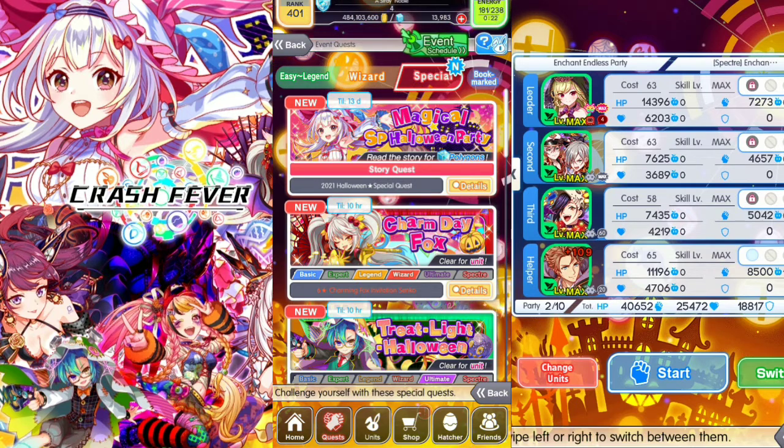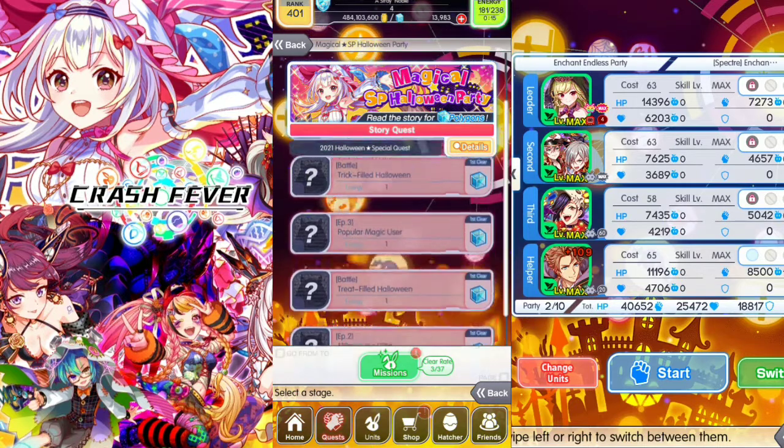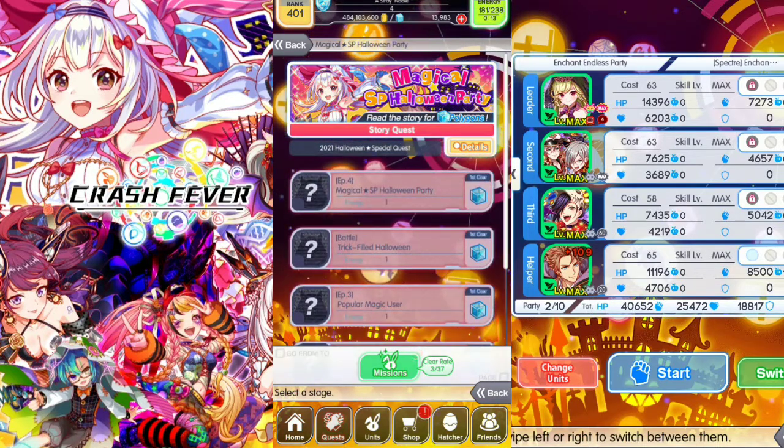First one is Story Quest. It's a magic special Halloween party. First clear gets 10 polygons. Total polygons on this Story Quest is 60 polygons. Make sure to get all these free polygons.